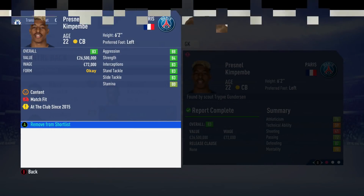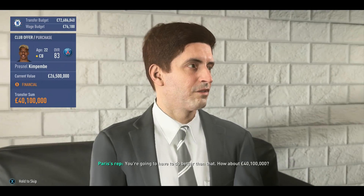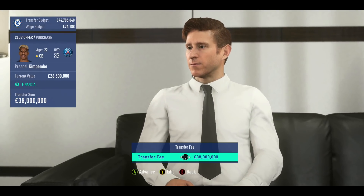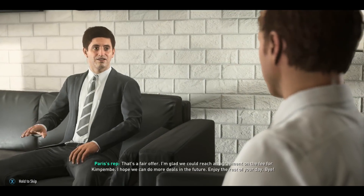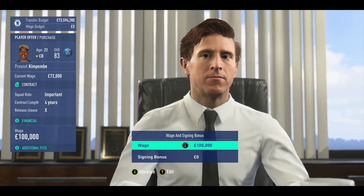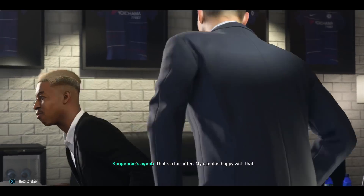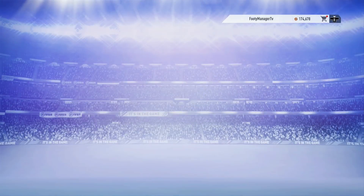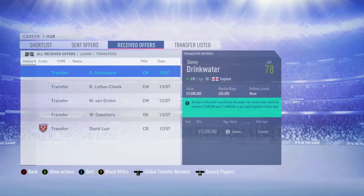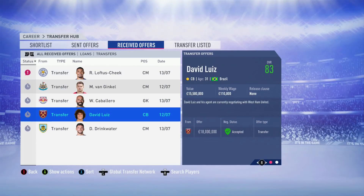Out of those options I definitely think Kimpembe is a star player - a standout at his age, first team no doubt. He's only going to keep improving over the next couple of seasons. We tied up that deal, and they were happy with the contract and all the discussions. Bringing him into the team alongside Loftus-Cheek and Drinkwater as well.